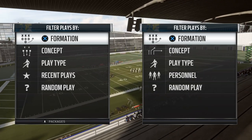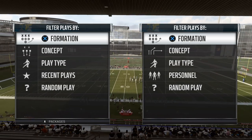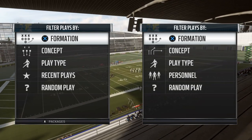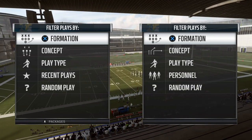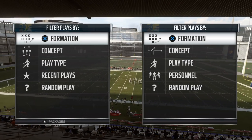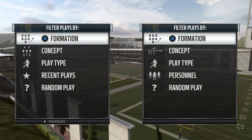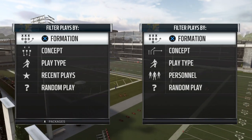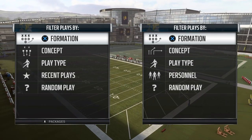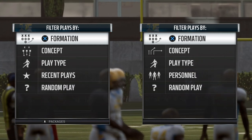In the last video we showed how Cover 4 Palms leaves you better protected against trips while giving you freedom to be aggressive and user the weak side safety. Although Palms leaves you vulnerable against rare route combinations in certain 2x2 sets, checking into quarters can be an easy fix. In my opinion, Palms out of the big nickel over G front is the best base defense in the game. You don't need too many adjustments to be sound against most passing concepts, making it great for beginners all the way through experienced Madden players.